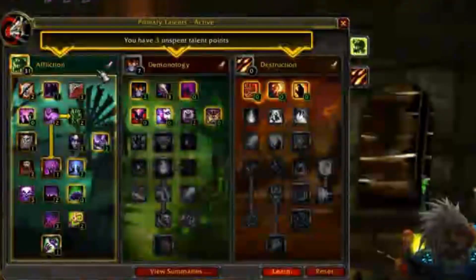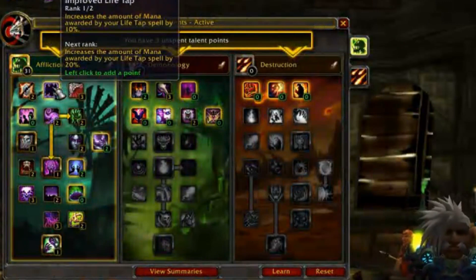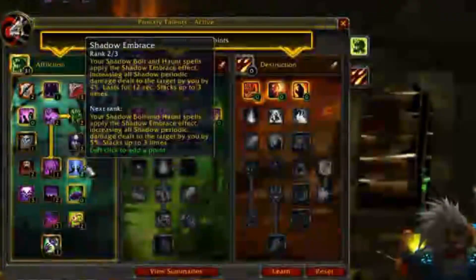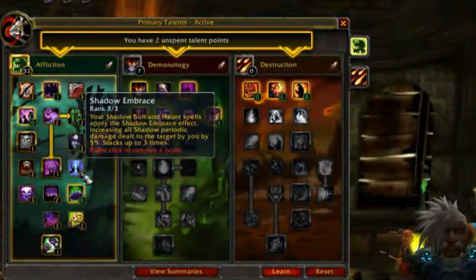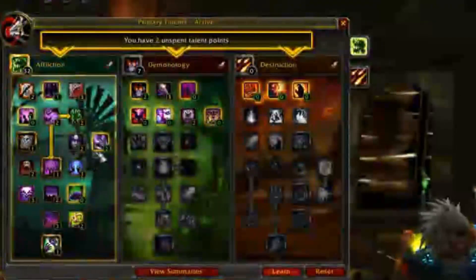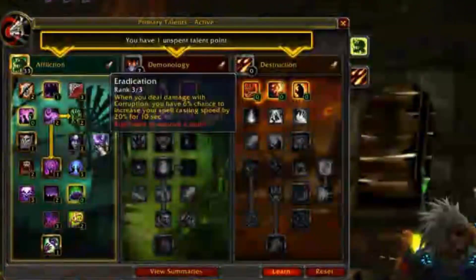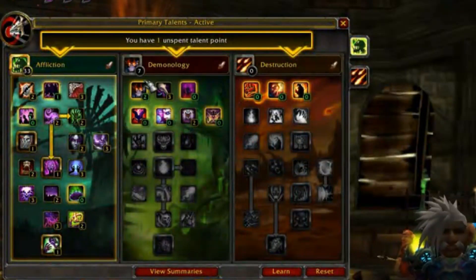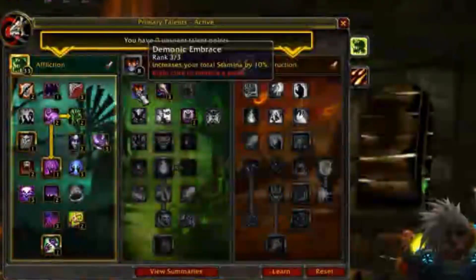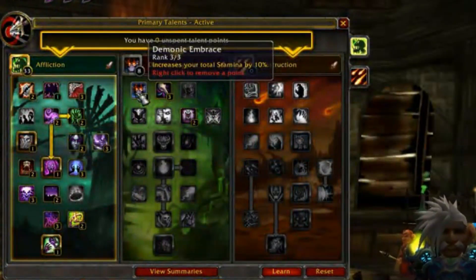That leaves three points left, and conveniently we have three uncapped talents. I would say definitely take Shadow's Embrace to get that up to 5% — that way even at just one stack on the target, you're getting the maximum from that one stack, very optimal. Also take Eradication to increase your casting speed — faster draining means more health back, faster application of Unstable Affliction, and faster casting of Haunt means you get that burst of healing back quicker. And definitely take Demonic Embrace for 10% increased stamina — in PvP gear you have crap tons of stamina. 10% on top of crap tons is 110% of crap ton. Yes, that is logical math.